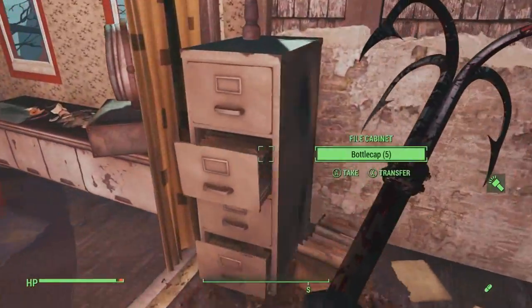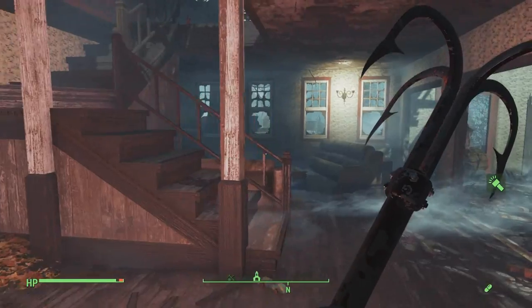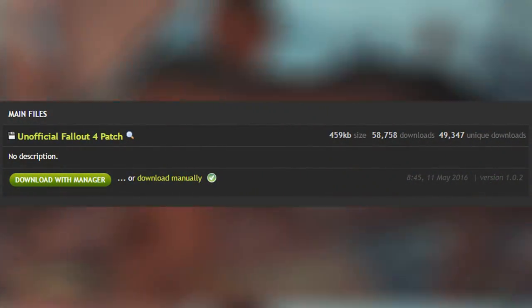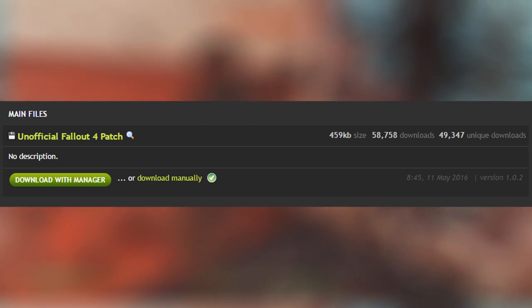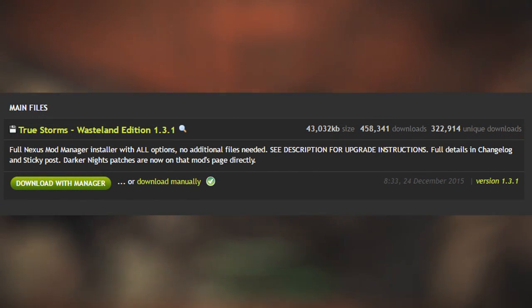Just to let you guys know the file size for some of these big mods. For example, the Unofficial Fallout 4 Patch — a mod that you are definitely going to need, it fixes the base game and gets rid of all the glitches and bugs — is 459 kilobytes. True Storms, one of the most popular Fallout 4 mods that I absolutely adore, is 43 megabytes.